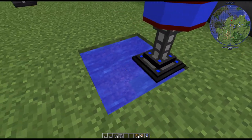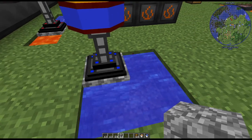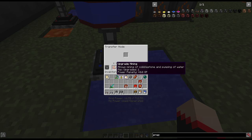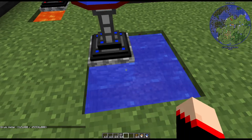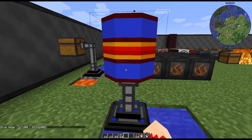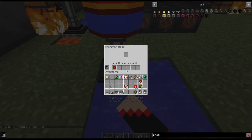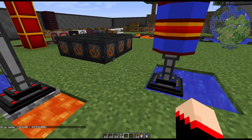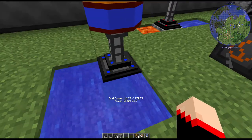This is the fluid transfer node set up to pump water. You need to place a block first, then put the transfer node on it. I only have the mining upgrade in this one, which allows pumping of water. If you watch the bucket count, it's going up 200 every single time. If you want to speed it up, you can add the speed upgrades. The setup is simply four blocks with water on both sides — place your block and put the node on it.